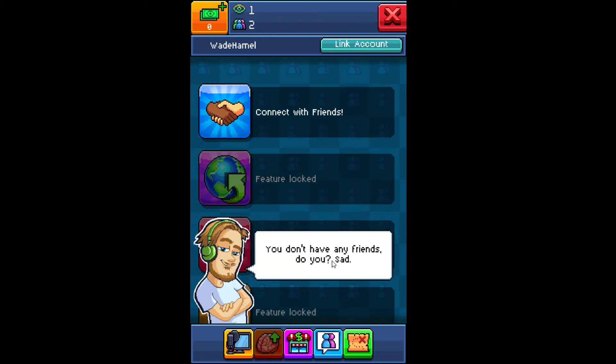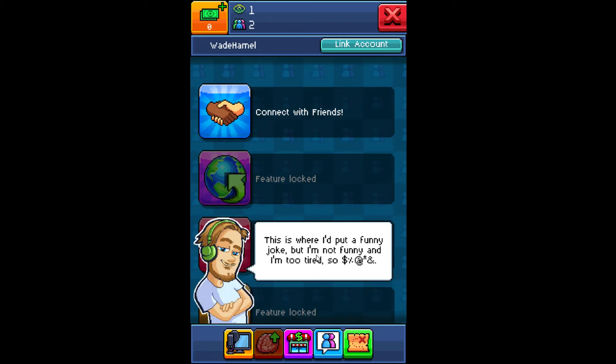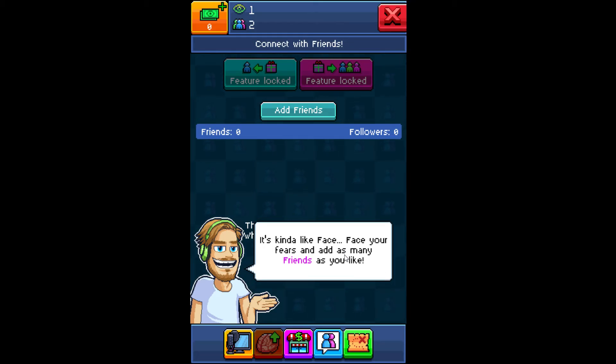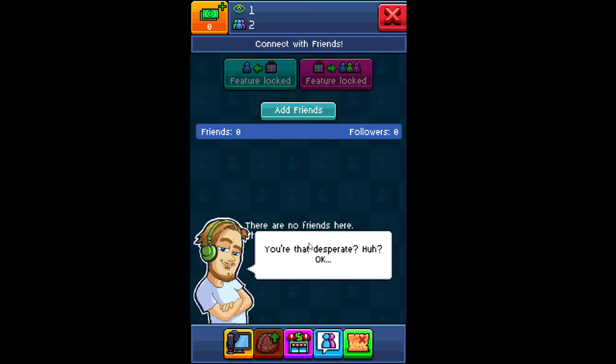You don't have any friends, do you? Sad. Don't worry about making some changes once it's published — you can publish your room as many times as you want. Unlike the real world, here you can easily make friends by adding other tubers. Add as many friends as you like — don't be that creepy person adding way too many people. You could add a hundred or less — how many friends do you need? All of them.